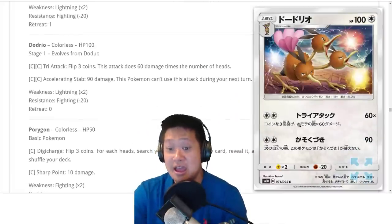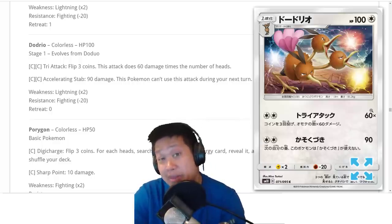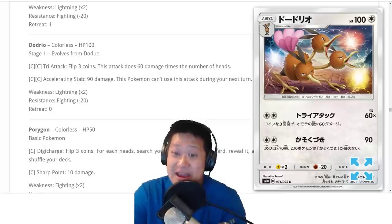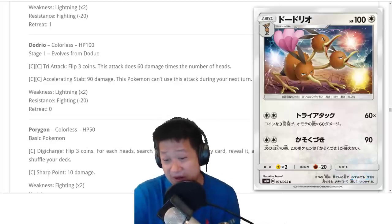Dodrio just needs a Double Colorless Energy. It's a two-shot on pretty much both attacks — one is probably a 100-damage two-shot, and very luckily it can be a one-shot kill. You can make it work for a deck video. Because of how cheap it is and the numbers being just right, you can make it work for a video. That's about that.